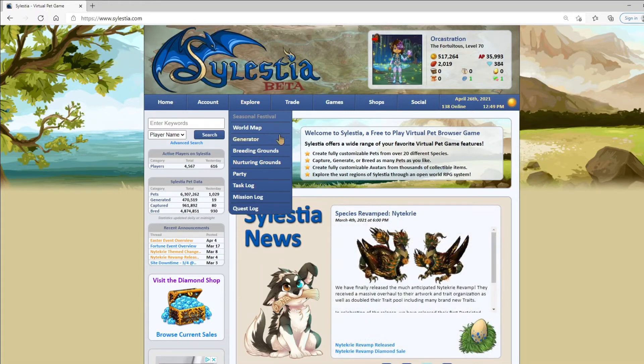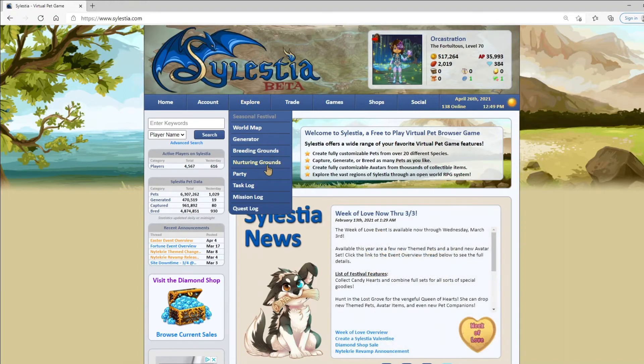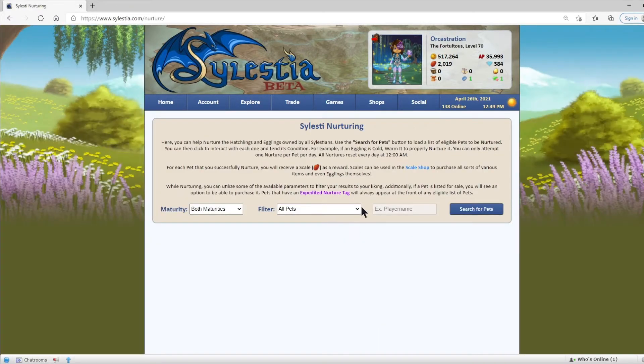Nurturing is a pretty big part of Celestia, and if we come over to Explore, we can go to the Nurturing Grounds, which is one of the main ways most players get skills and nurture. Skills is the currency you get for Nurturing, and we can use them in the skills shop, which we will talk about in a bit.